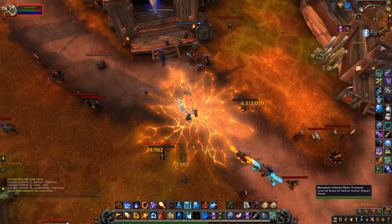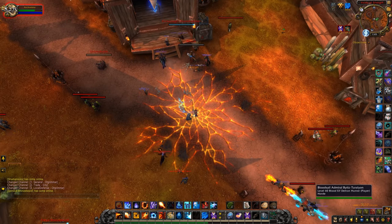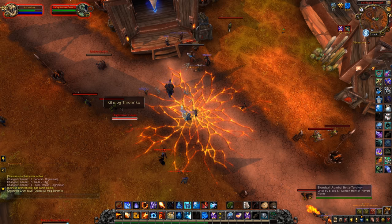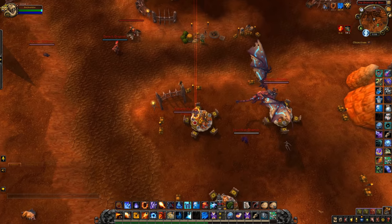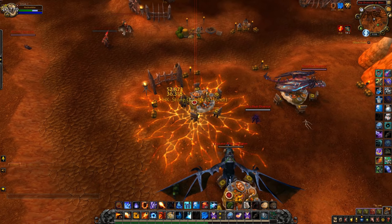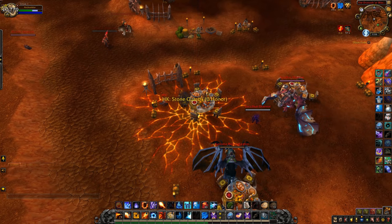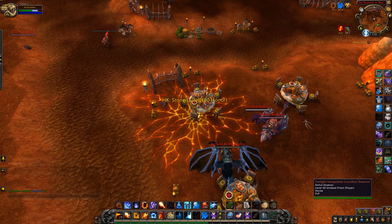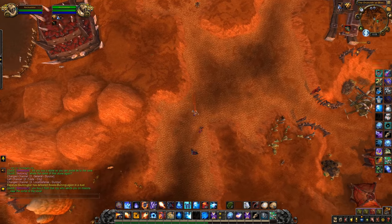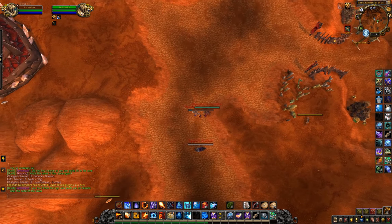Ideally, you want to drop from slightly above the height that would normally kill your character. It doesn't have to be exact, you can approximate. The boots do a lot of damage, so there's considerable room for error. That said, don't go too high. There is a point at which the full damage kills you instantly, regardless of the boots.